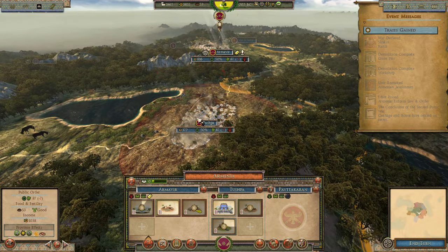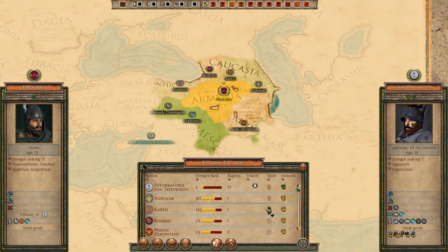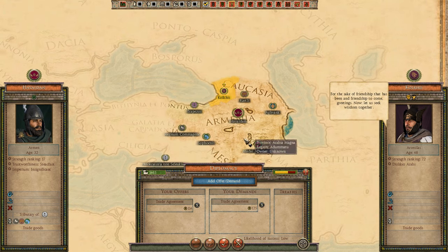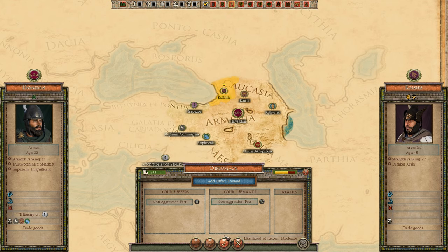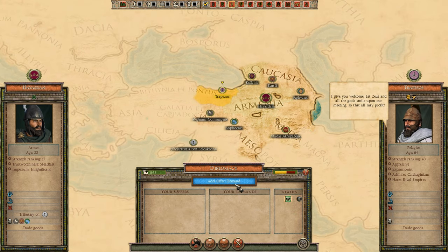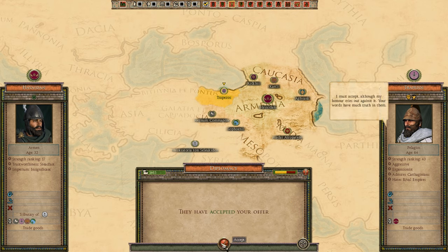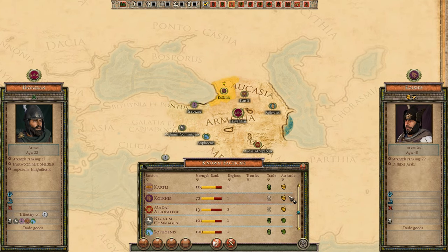The only reason I have Attila installed is because of this mod and Medieval Kingdoms 1212 - I haven't played vanilla in years. Same goes for Rome 2 - I only have it for Divide et Impera. Trading with almost everyone now apart from the Kolkis who are being stubborn, though relations with them are improving.